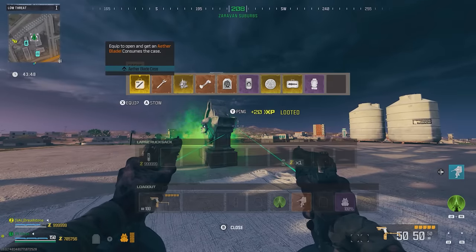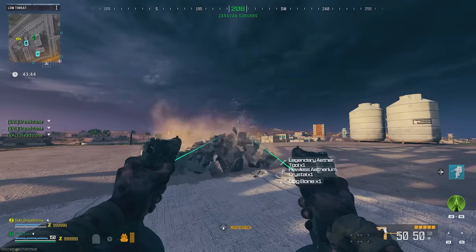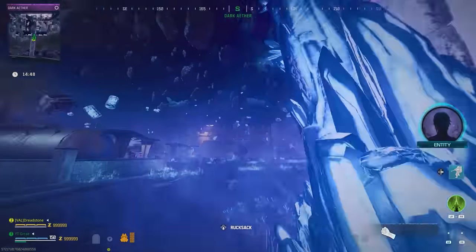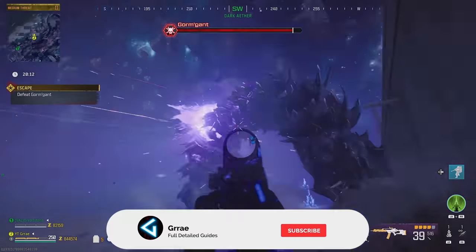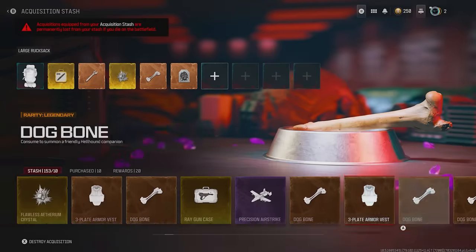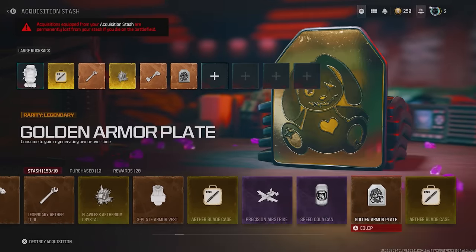This is the brand new tombstone duplication glitch in Modern Warfare 3 Zombies that allows you to always have your tombstone set with OP items and max money for the start of every game that you play. With this brand new glitch you will never lose your tombstone even when going into the Dark Aether or the Bad Signal Portal. With this glitch you can also duplicate items to store them in your stash, but that is not the main focus of this video.